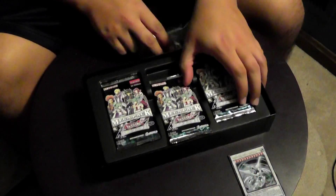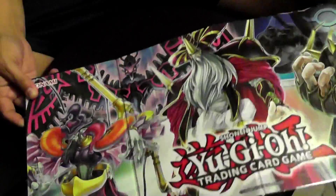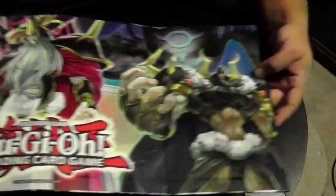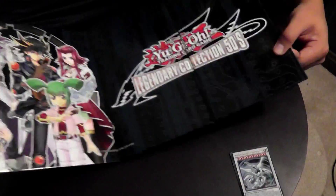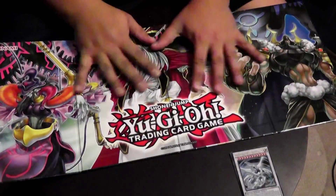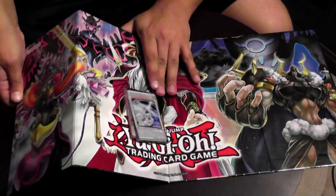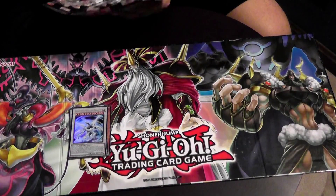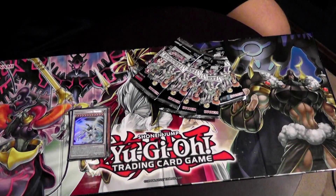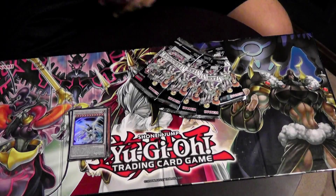These are all Ultras. Then of course it comes with this hard mat. I'm not a huge fan of the hard mats, but they're better than the paper mats, I guess. It's got the three Nordic gods on the back, the original ones. And then it's got these people which I don't know any of them, because I don't watch the anime. I watched the original anime and that was it. I saw a little bit of GX, like the first few episodes, and was not interested. This thing is not going to stay flat - fixed it. There's only five packs? I thought it was more than that.